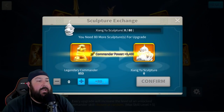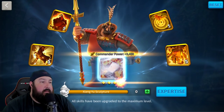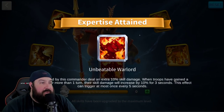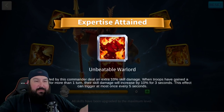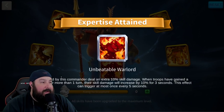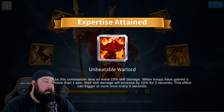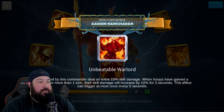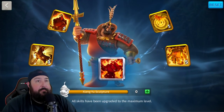Another 80 sculptures and now it's done — 5.5, 5.5. The expertise is coming. This is called Unbeatable Warlord — that is a vicious looking skill button. He's got banners, like halberds. Dude's a beast. Troops led by this commander deal an extra 10% skill damage. When troops have gained a rage buff for more than one turn — like William provides, like Joan provides, like Trajan provides — their skill damage will increase by 10% for 3 seconds. This effect can trigger at most once every 5 seconds. So basically you're going to have 10% all the time and 20% most of the time.